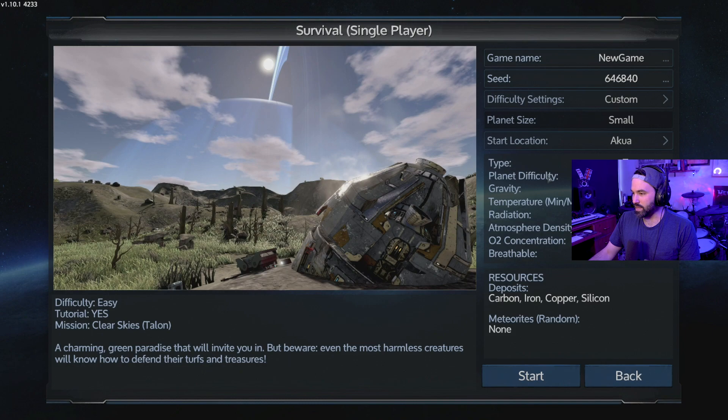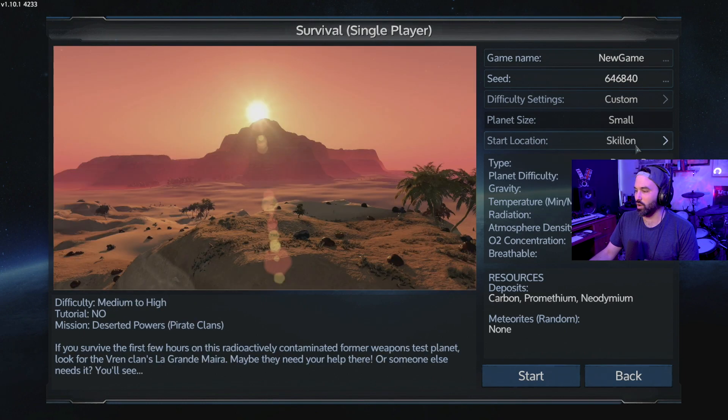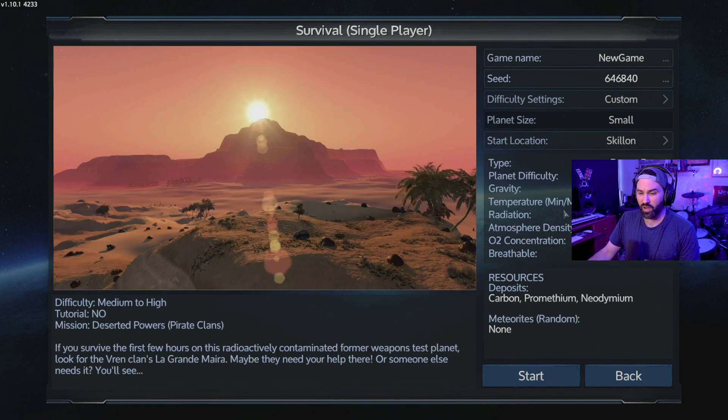I'm going with survival. I've pretty much always started on Akua, but this one might be interesting. There's Skillon, and then there's Masperon, and then whatever this is — the Ashen 2 orbit — which sounds nuts. I don't know why you'd want to do something like this; it says difficulty is pretty hard. So we're gonna skip that, and actually I'm gonna start on Skillon — it says difficulty is medium to high.